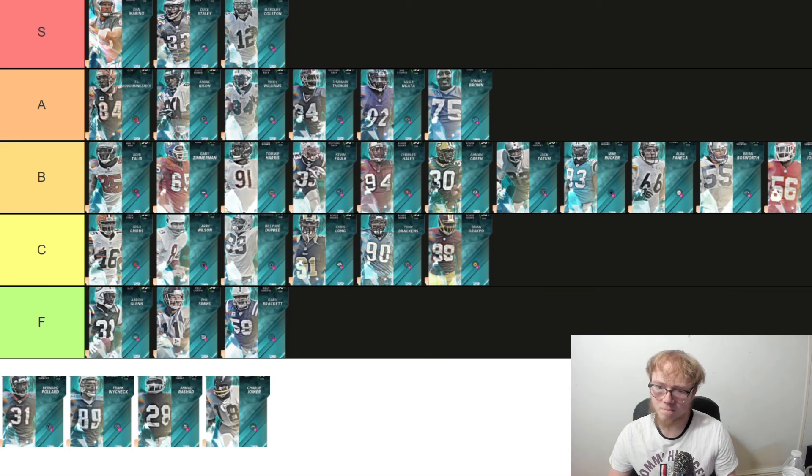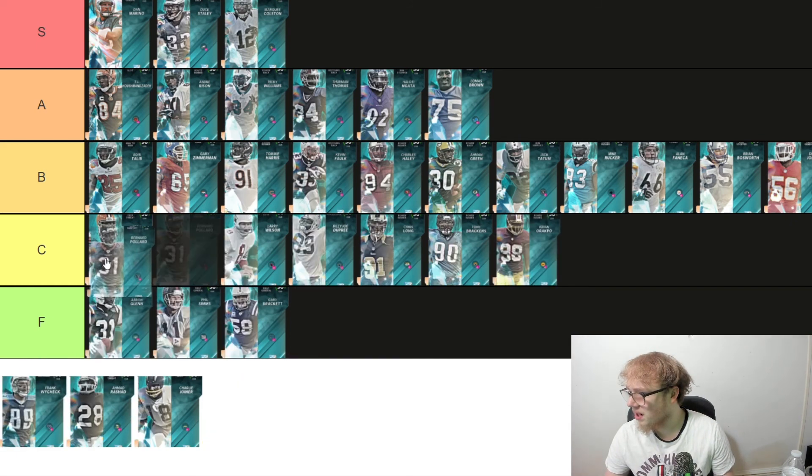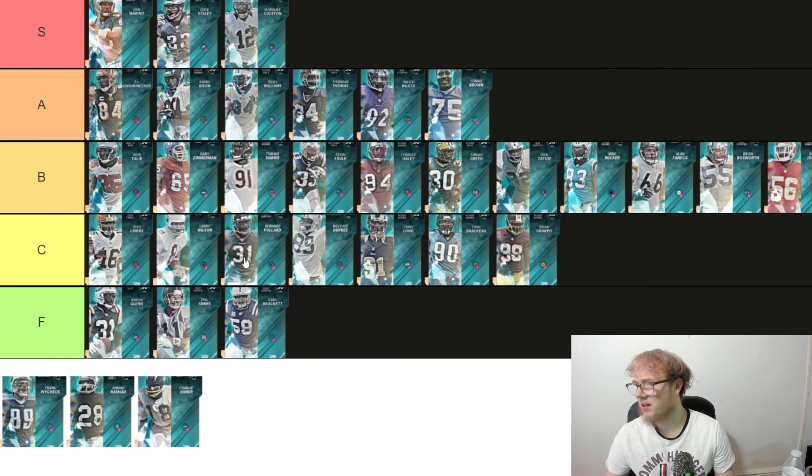Bernard Pollard for Houston — 6'1", 225, 88 speed, 90 zone. Once again there's nothing really too spectacular about the guy. I'm going to put him in C, right under Larry Wilson.